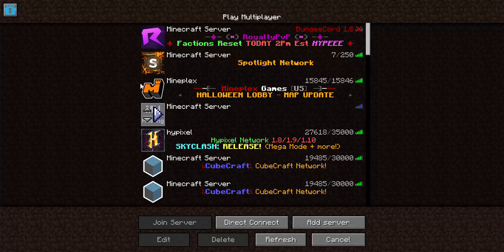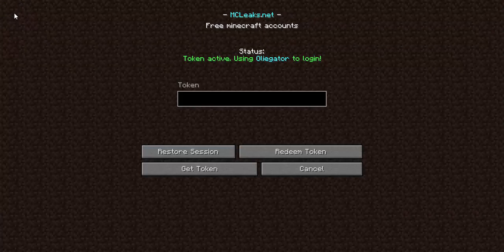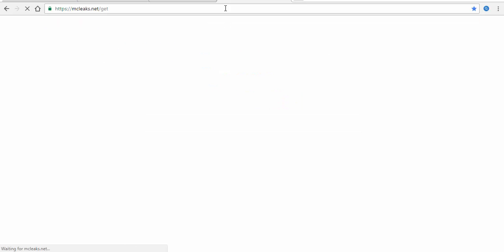First of all, you want to use an alt account because you don't want to use your main account. When you install the hack you'll be on the screen right here. If you do need to blur it out so people don't see it, click on the player icon and you'll save your main account. If you want to get a fake account, go to Google Chrome, go to MCLeaks.net.